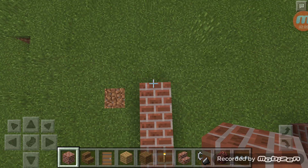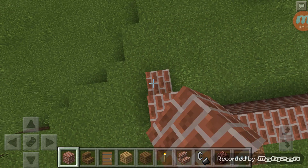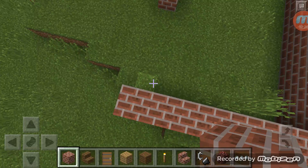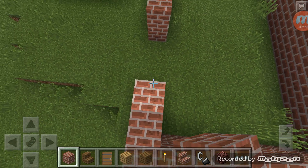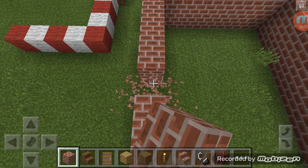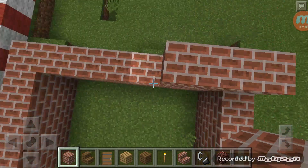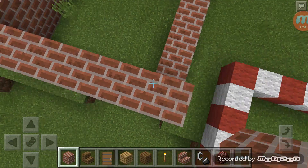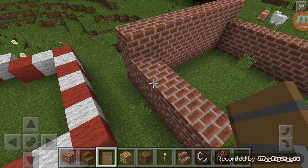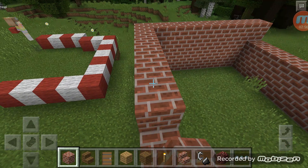We're just building a little house and this is for challenges we're gonna do on this channel. Right now we're just building the house, and if we finish them pretty fast — we're two minutes and thirty seconds in and we're almost done. Boom boom boom boom, just place the door down. My house is already much bigger than yours.